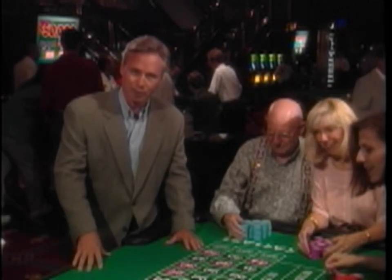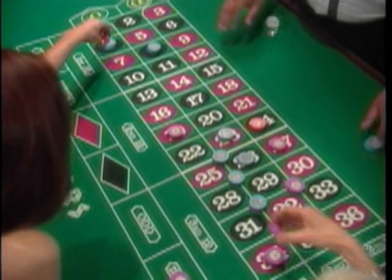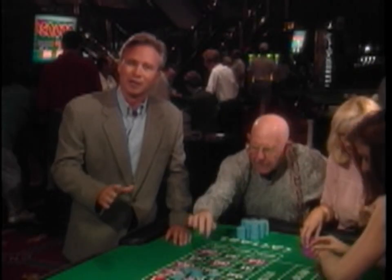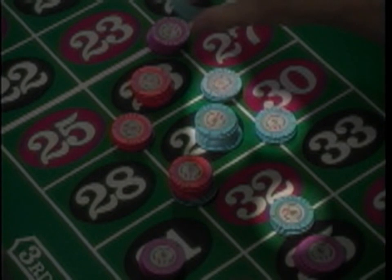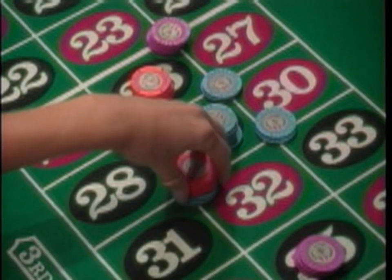As for the roulette table, the numbers from 1 to 36 are divided into three columns. Each column contains 12 numbers and pays two to one. Zero and double zero are at the head of the column and pay 35 to one. You can bet on one number, two numbers at a time, four numbers, or a series of numbers. Roulette chips are different from other casino chips — they vary in denomination and color to distinguish one player's bets from another when more than one player bets on the same number.